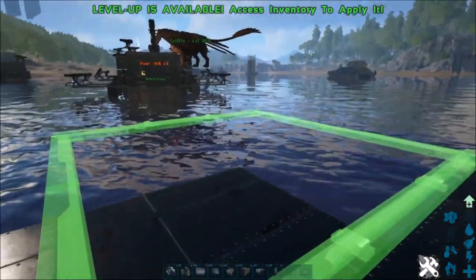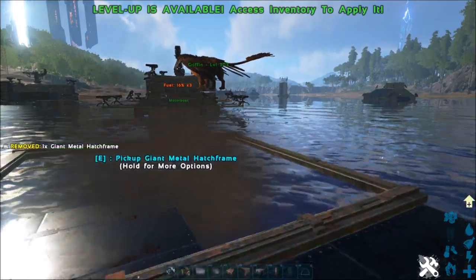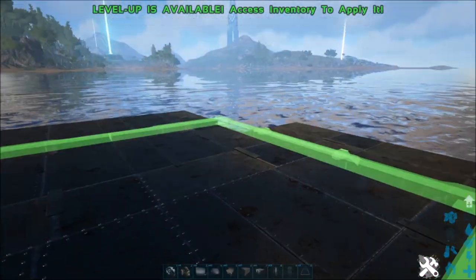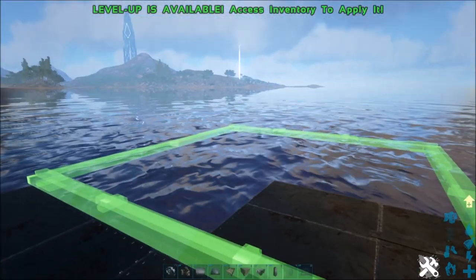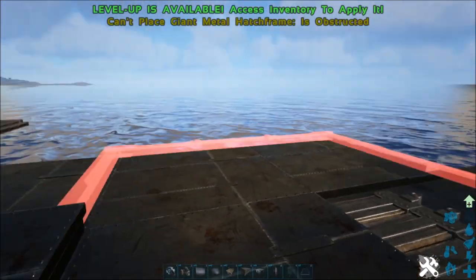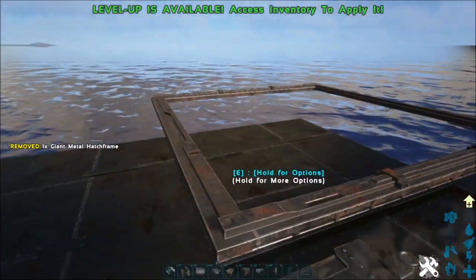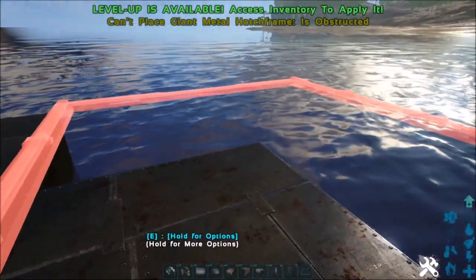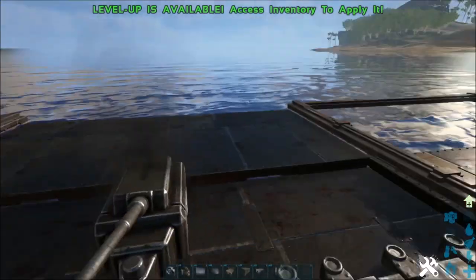Then we're going to place the giant hatch frames off the front at the higher point so they're square to the front of the boat, like this. We're going to do another one on the other side. Then the hatch frames on the back — off this foundation, pushed out as far as you can so they're on that foundation. Same thing on the other side — push it forward so it's on that foundation. That's exactly how we want it.